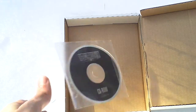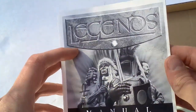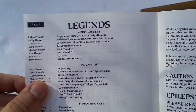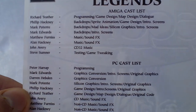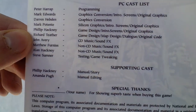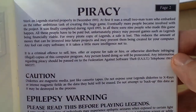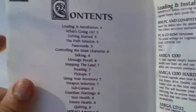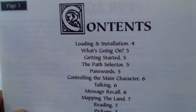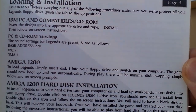Let's see what is in the white box. First of all, there is the game itself on a CD. And the second thing is the manual — here are the credits, something about copyright, and here is the table of contents, starting the game, installing.